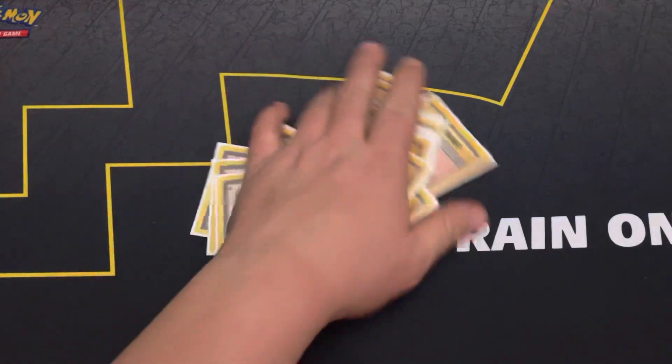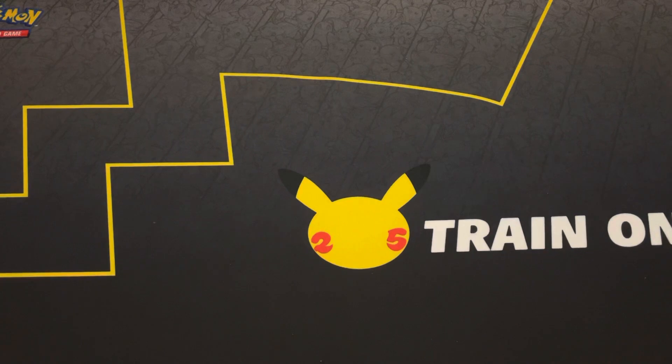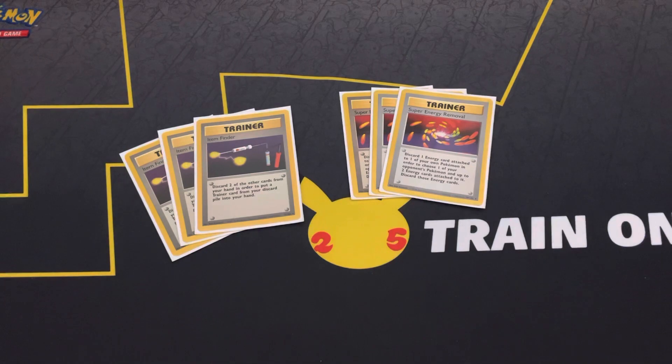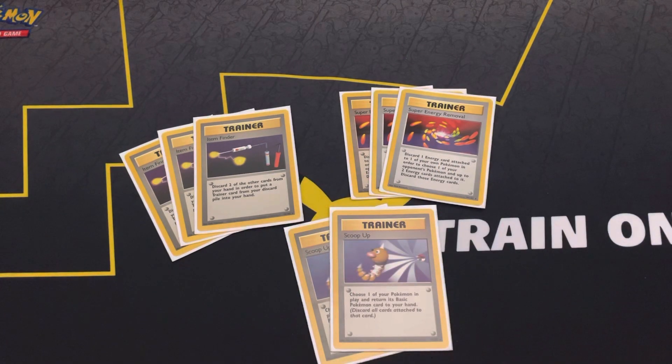For the three-ofs, we have three Item Finder and three Super Energy Removal. Item Finder lets you search your discard for any trainer card at the cost of two cards — great targets are Plus Powers and used Professor Oaks. Super Energy Removal is a better Energy Removal: you discard one energy from one of your Pokemon to discard two from your opponent's. I personally prefer Energy Removal because it's a little bit faster, but Super Energy Removal is still a solid card and I'd play both.